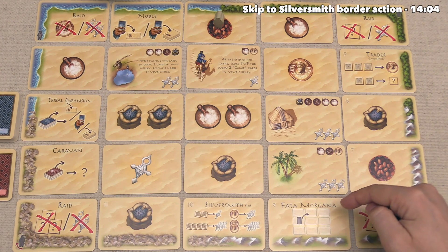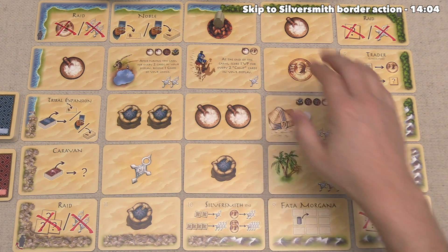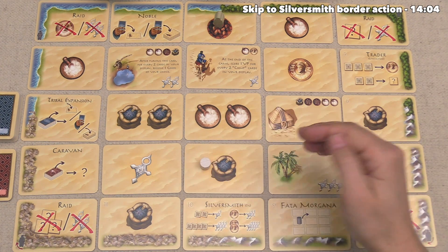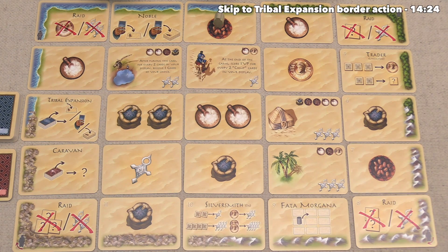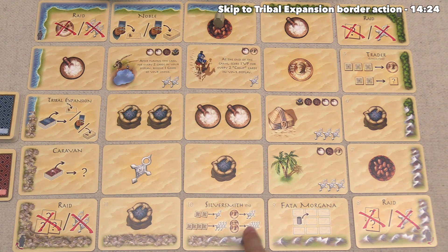Next up there is the Fata Morgana — this is a type of mirage. What this action does is it lets you take one of your tribe tokens that's already out in the middle of the area and move it onto another unoccupied revealed card. So if you don't like one of your intersections, you can place it down onto another spot, as long as you or your opponent were not already on that one. After that, there is the silversmith. This one says that one time, you can get rid of two identical goods to take a victory point, four identical goods to take three victory points, one coin for two points, or two coins for four points — you choose one of these four options to turn goods or coins into points.